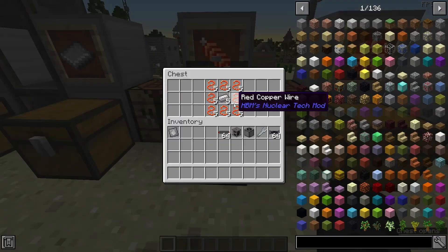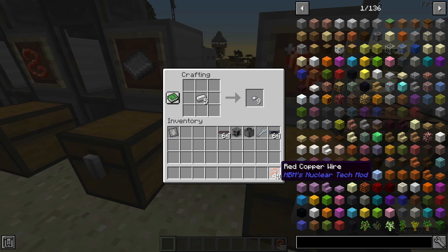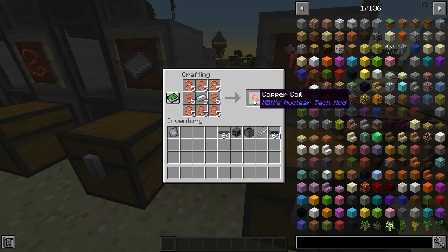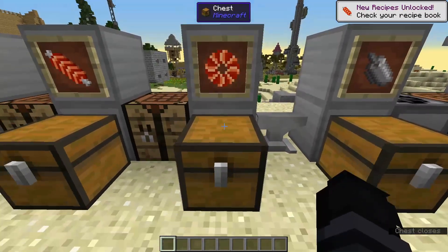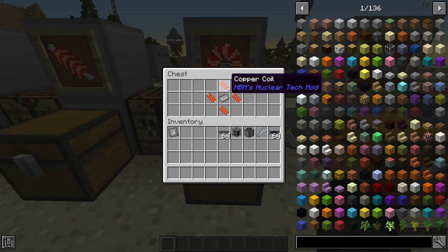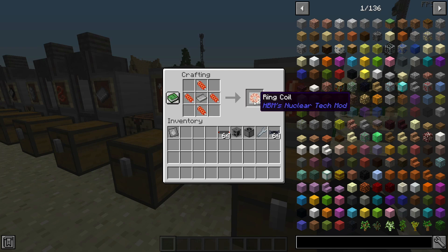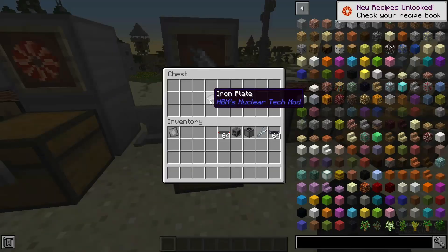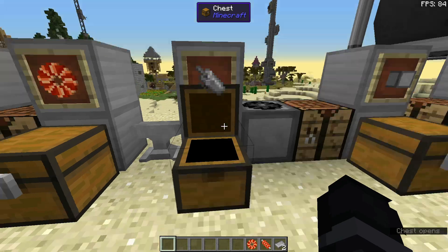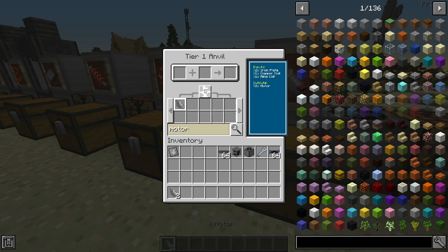Using all of these, we'll make five copper coils. Then we'll use four copper coils and one iron plate to make two ring coils — we only need one. And then, in an anvil, we will use the iron plate, copper coil, and ring coil to make a motor, just like so.